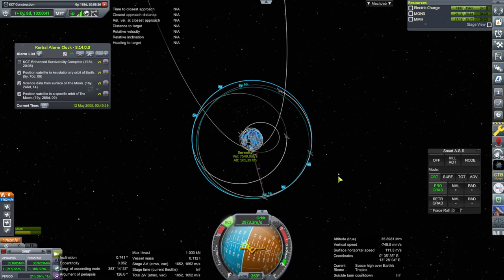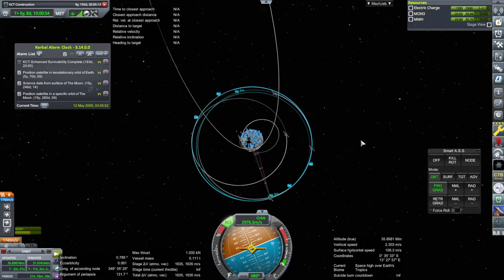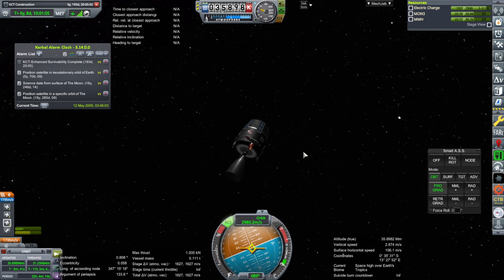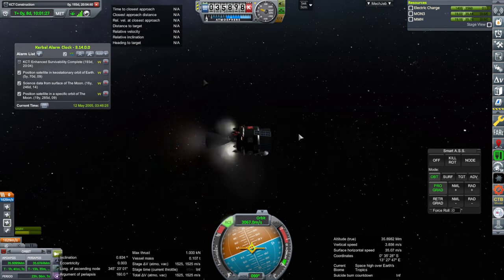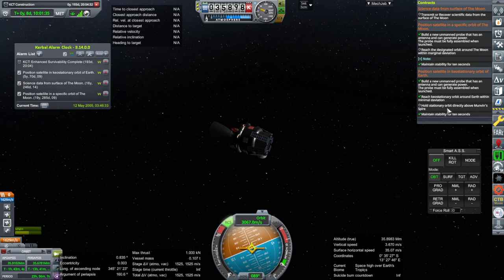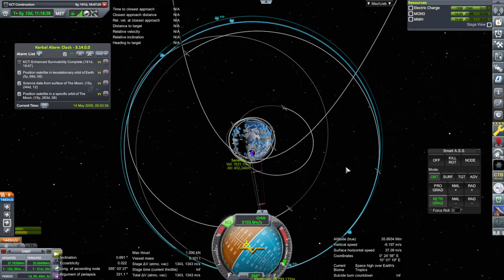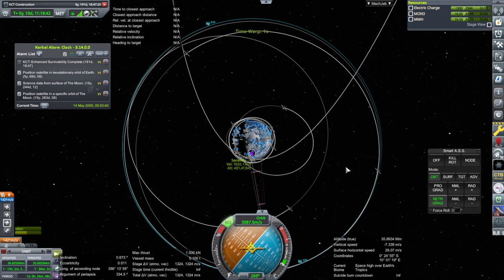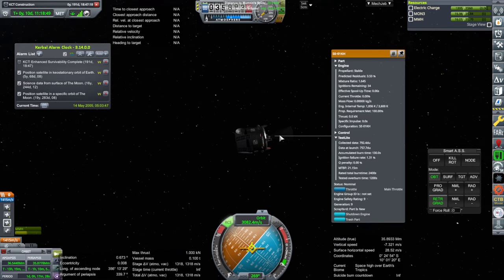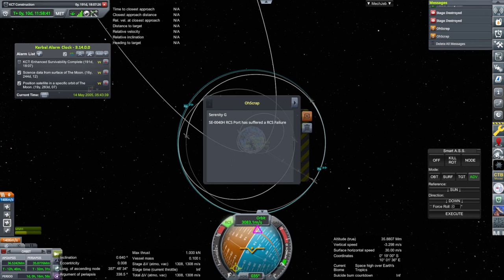I don't know if it's going to like it enough, but we'll try it. We'll use the downward-facing RCS thrusters to finish this up. Maybe I shouldn't do that because we're missing one. The main thruster should be about right. Is it happy with that? No, it's not happy with that. Trying to make finicky adjustments so that we're over Munvin Spire. The main engine has limited ignitions — it's got 34 left though, so it should be all right. Contract complete — it accepts this as geostationary orbit. It's happy now.